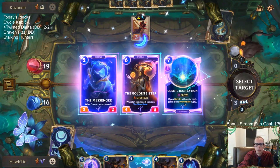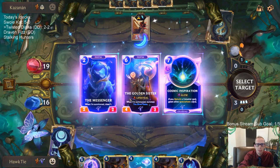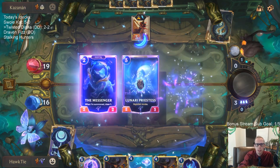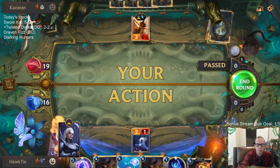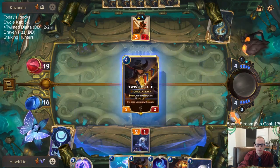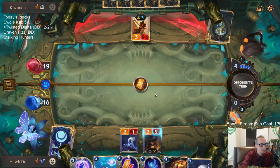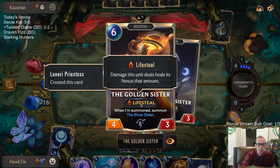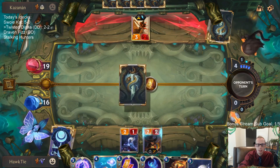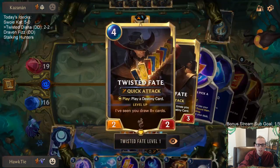This is tough. I'm not going to behold another card. I really want the Cosmic Inspiration but we're not beholding another Celestial card. Messenger's good, Golden Sister's also good - both are great. We'll take Golden Sister. This also just gets two 4-3s - that's big. We get the 4-3 with Lifesteal and the 4-3 with Elusive for 6 mana. Maybe I should have gone Messenger because Messenger would help me draw a card and level up Twisted Fate.